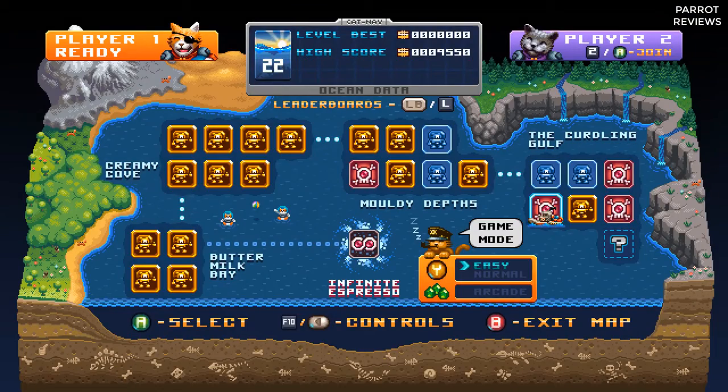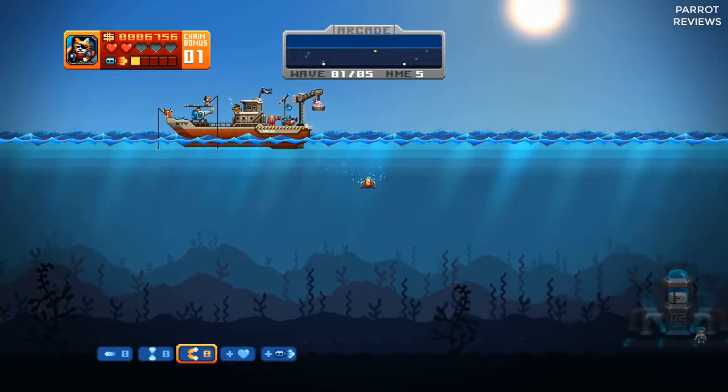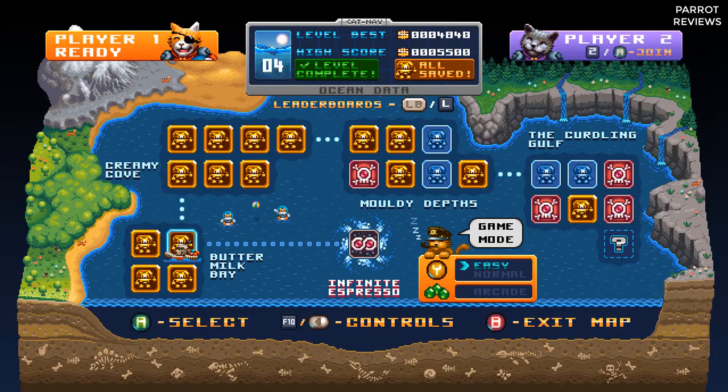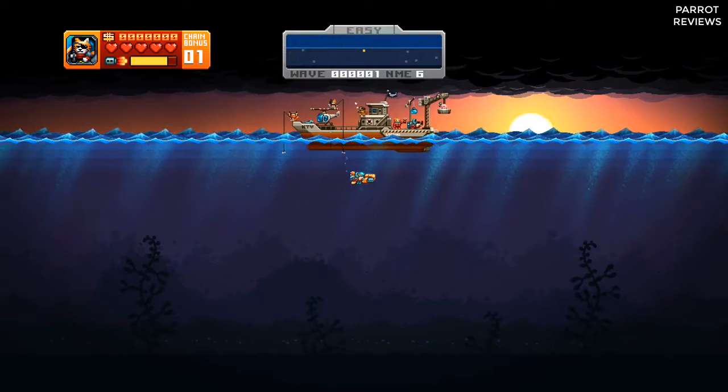The PC version of Aqua Kitty has two different game modes: Classic, in easy or normal difficulty, or Arcade mode. In Classic, it's a sort of career mode type thing, where it saves your progress across the various levels and you can come back at any time to conquer them and eventually clear them all. In Arcade mode, there's no saving anything other than the high score — you just have to clear as many levels as you can to go score chasing. Actually, technically there are three game modes, because there's also an infinite mode called Infinite Espresso, where you're just blasting an endless wave of all different types of enemy to see how long you can survive.